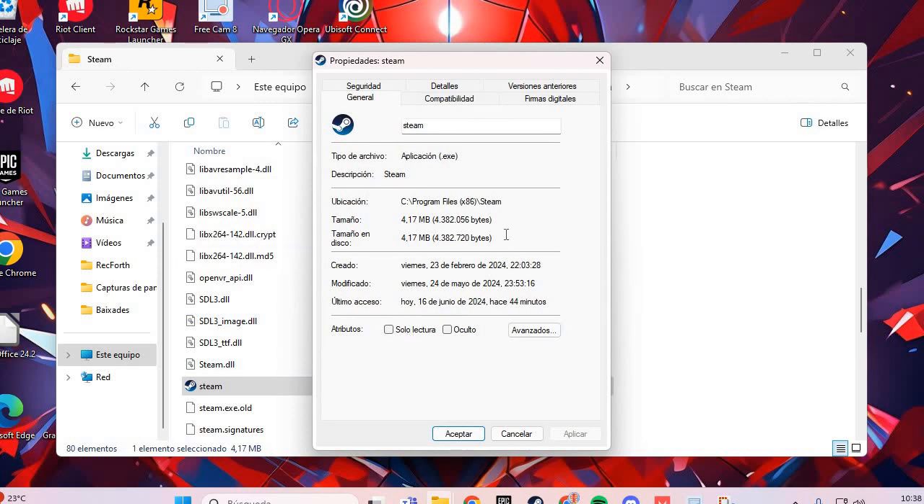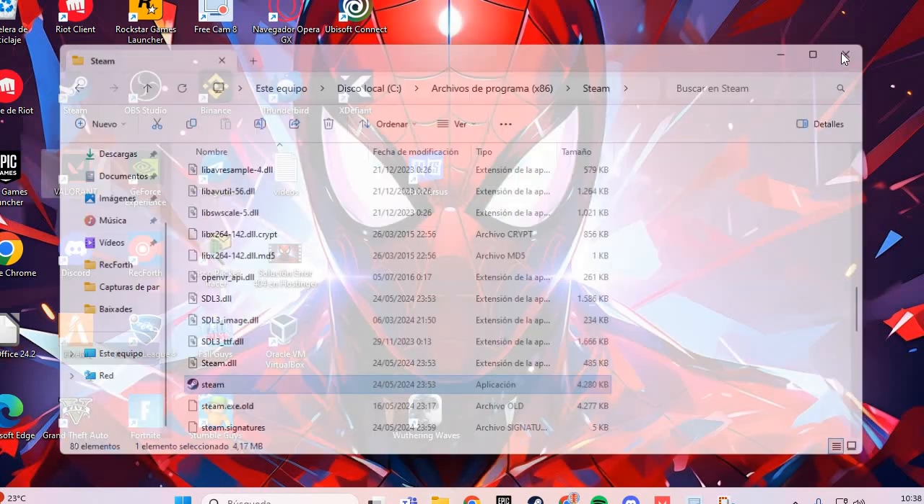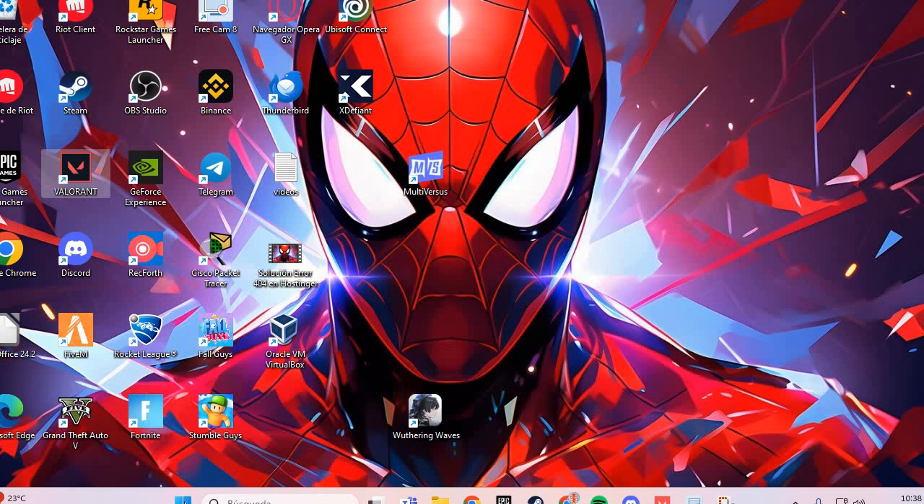Here in the Properties, you go to Compatibility okay. Go to Compatibility, and here you go to Run as Administrator okay. Apply and Accept okay.